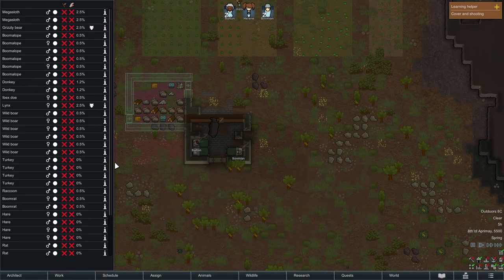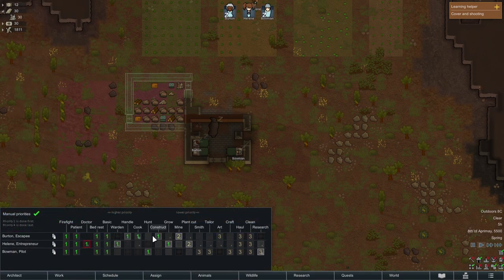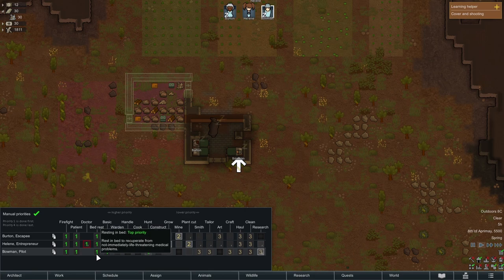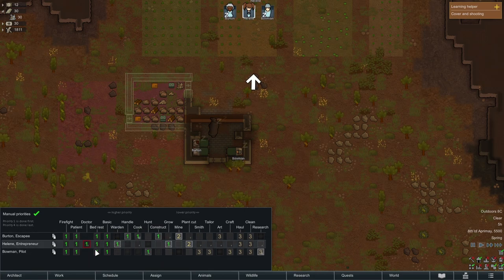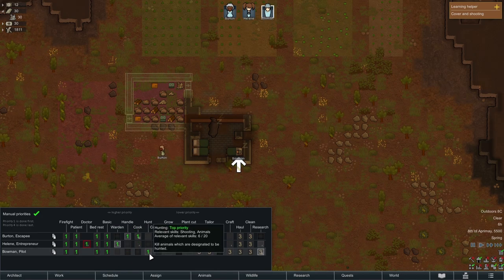What we can see here is the wildlife in this vicinity that won't attack — turkeys, hares, and rats. Turkeys are going to give us the most meat, so we're going to set two to be hunted. When Bowman gets up, the first thing he's going to do is hunt. He goes from left to right on priorities — nothing to put out on fire, no one needs bed rest, basic is just switching, so he's going to straight away hunt, which is going to be lovely.